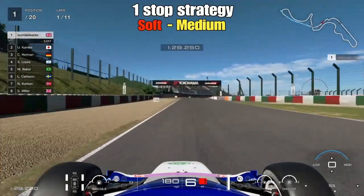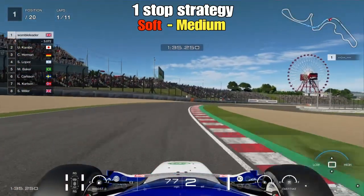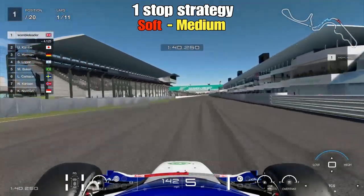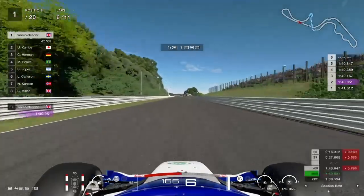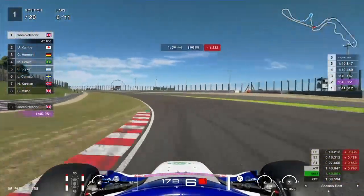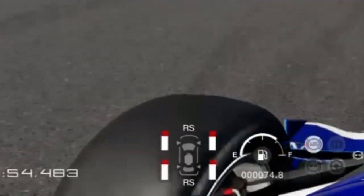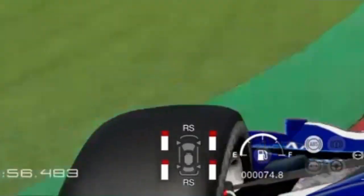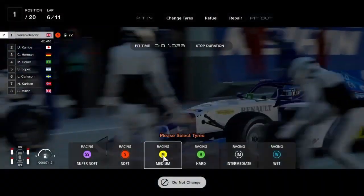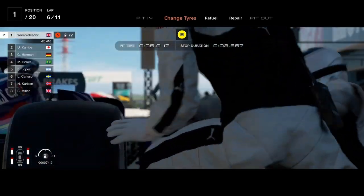So the one-stop strategy: we start on the soft tyres and then move on to the medium tyres, assuming the medium tyres are mandatory. Both tyre compounds are likely mandatory, eliminating the no-stop as a viable strategy — we'll touch on that towards the end. Coming into the Casio Chicane at the end of lap six, let's zoom in on the tyres — the front tyres are definitely doing the most work here.